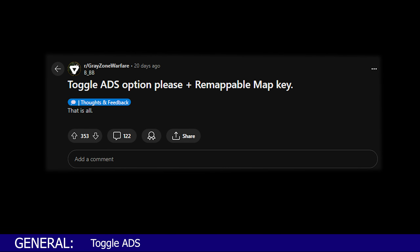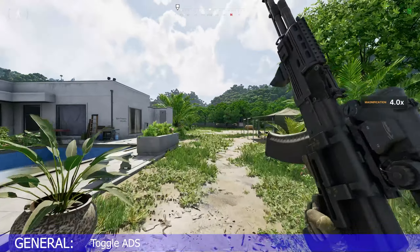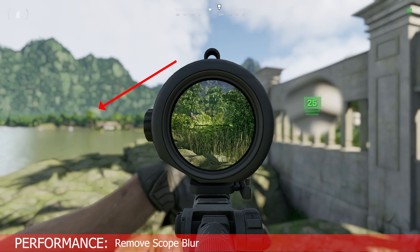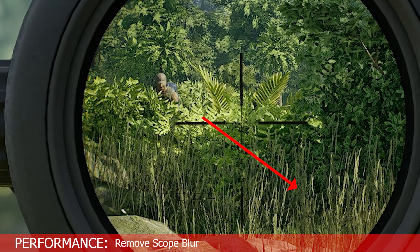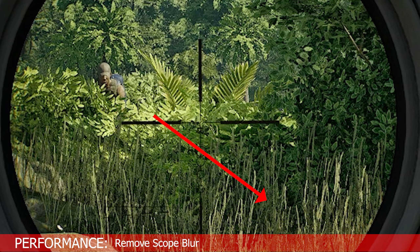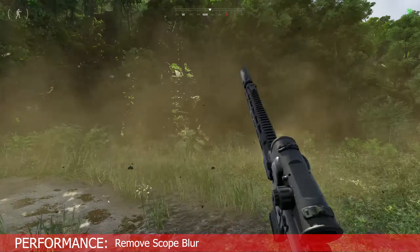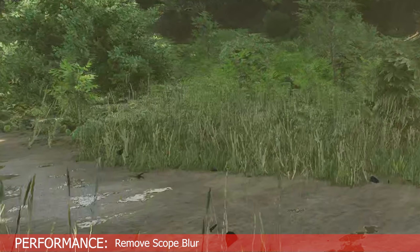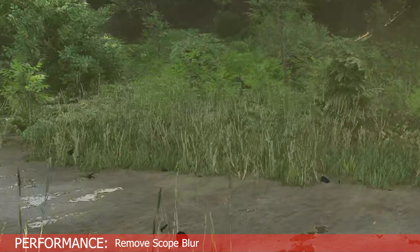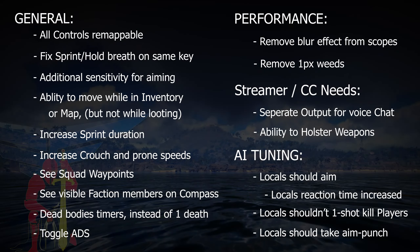Another commonly requested feature is toggle ADS. While I don't use it personally, it's insane that it didn't make it into the first patch build. As far as performance is concerned, remove the scope blur — it's very unrealistic and it takes FPS for no real gain. Also remove these 1-pixel-wide grasses: they look awful after 10 meters, with any sharpening they become 1 pixel of grass and 2 pixels of white border on either side, they make going prone worse, and for each blade, reflections and shadows have to be calculated. A massive FPS boost should occur if they are removed.